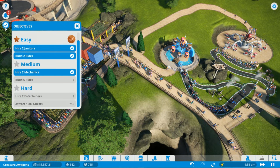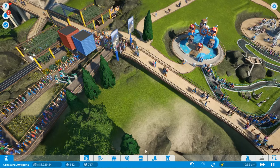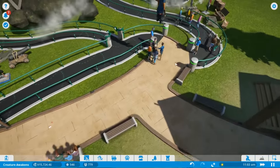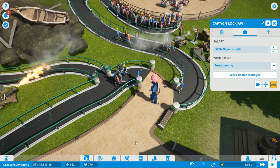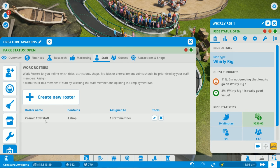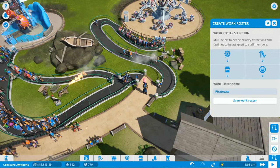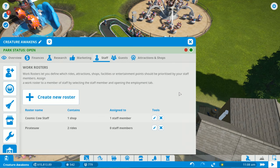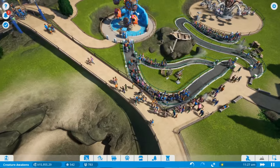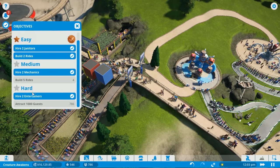We only need to build one more ride, hire one more entertainer, and get our monthly park guests up to 1,000. We go to park management and hire Captain Lockjaw himself as an entertainer, creating a new work roster called 'Pirates' and assigning him to both the Whirly Rig and Roctopus area. That completes another hard objective. Now we need one more ride and about 200 more people in the park.